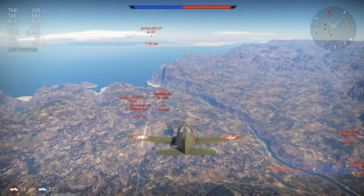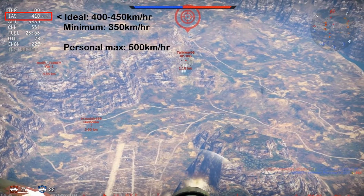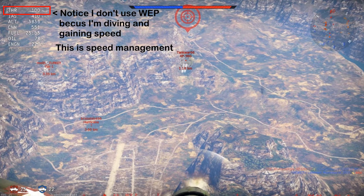The first step is to manage your speed. Try to stay within 400 to 450 kilometers per hour, with a minimum of 350 at the moment you start firing the first salvo. If you're good with your aim, it's very likely you'll kill him with that shot, but if not, there's no worries. Head-ons obviously favor higher speeds, and it's much easier to evade the enemy, but do be careful of compressing at high speeds. Let me demonstrate this with a few examples.